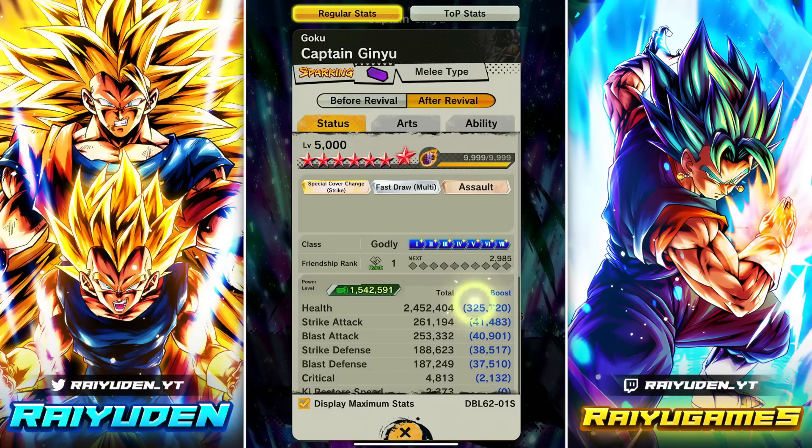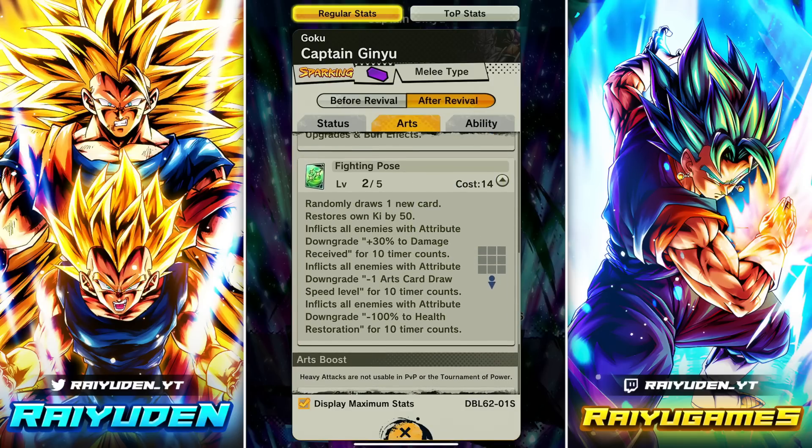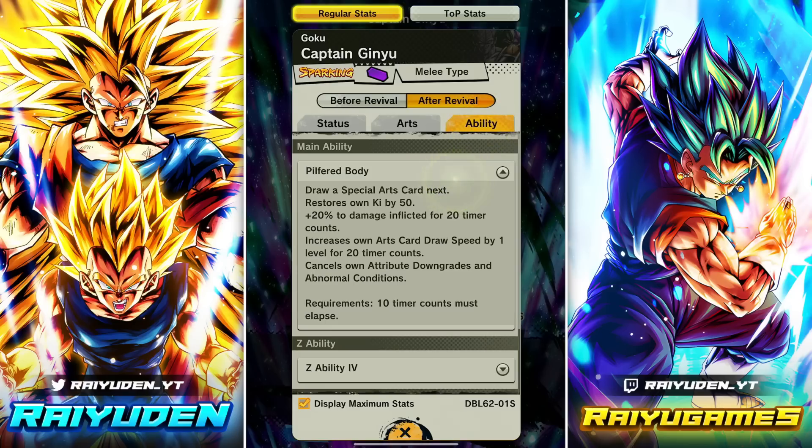Post-revival: strike and blast are the same. Blue card: massive explode damage — upon hit, destroy all enemy cards and cancel enemy attribute upgrades and buffs. Green card: randomly draw a new card, get 50 Ki, inflict all enemies with plus 30% to damage received for 10 counts, minus one card draw speed for 10 counts, and minus 100 to health restore for 10 counts. In ability: gives a blue card, 50 Ki, 20 damage inflicted for 20 timer counts, increases card draw speed by one level for 20 counts, and cancels attribute downgrades that are normal conditions.